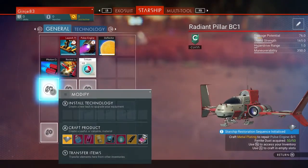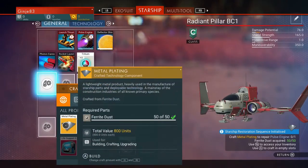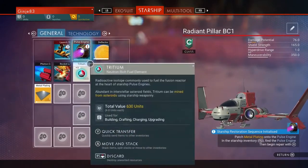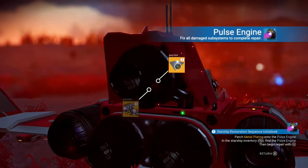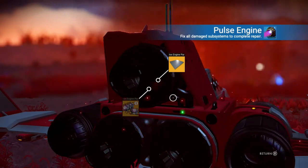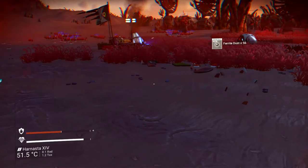Back in the crafting menu, press A on an empty slot, scroll down to metal plating which is now highlighted, and press A. There you have one metal plate. Now press A on the pulse engine as it was flashing, and then A on the metal plating. That bit is repaired, but it's still not fully repaired because we still need a hermetic seal.